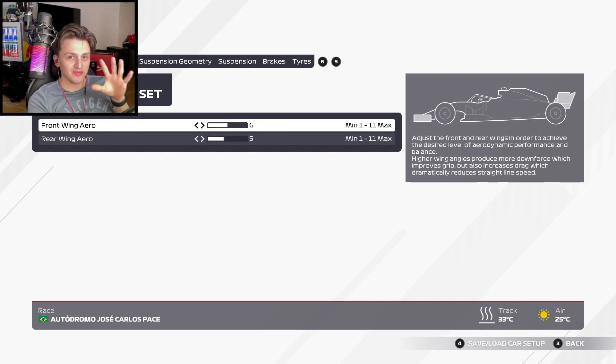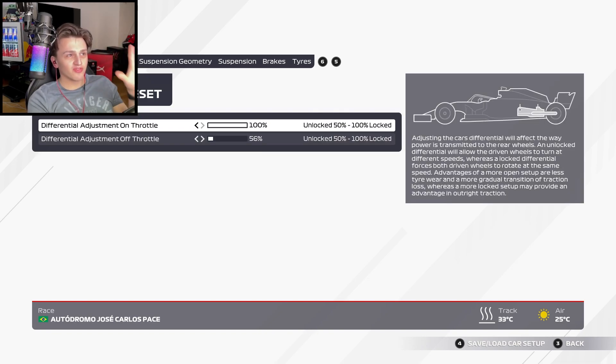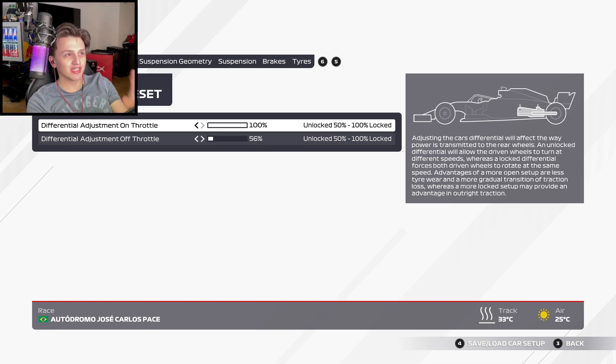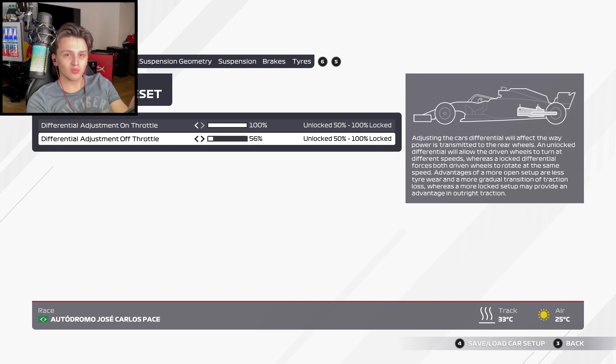For the differential: always 100 on-throttle and 56 off-throttle. The reason is that 100 gives you the most grip for acceleration, and 56 gives you enough rotation without locking up the rears. If you want a bit more rotation when off the throttle and braking, you can drop to 55 or even 54. That's for more experienced drivers — it can gain you a lot of lap time, but it can also generate a lot of tire temperature.